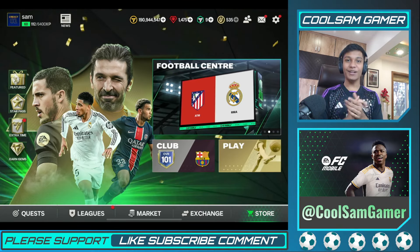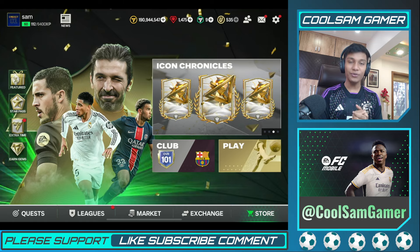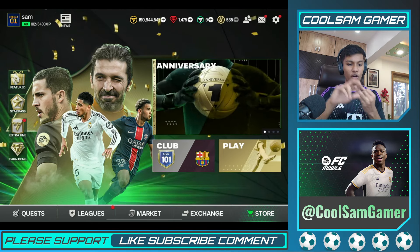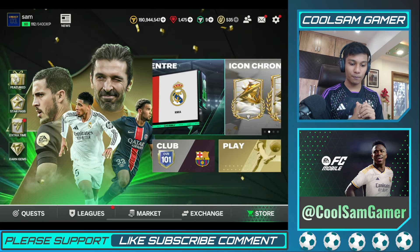Welcome back to the channel. Today we're doing FC Mobile pack openings. It's week two of the anniversary event and there are brand new players like Turim, Lucio, Bellingham, and the best one is Mbappe, which everyone wants. I'm going to try my best to pack him.